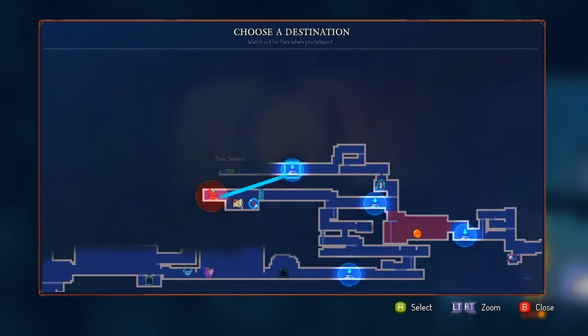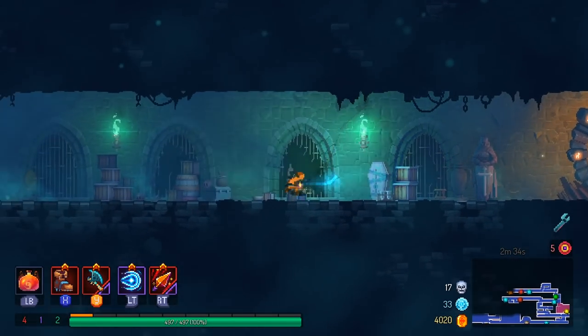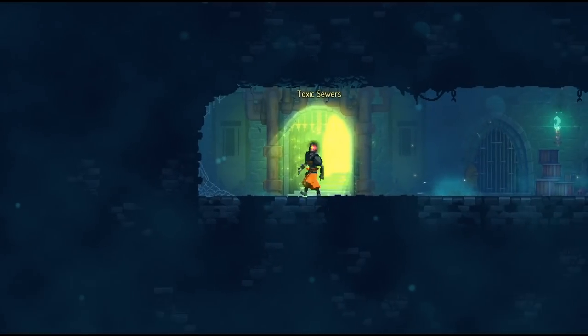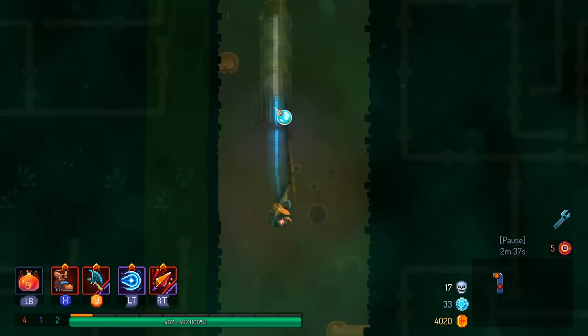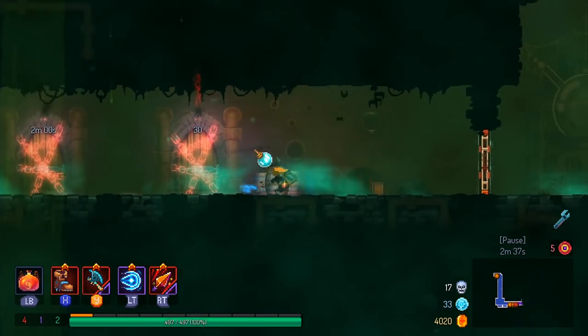As always, this weapon comes from the Thornies, the hedgehog guys that you find pretty commonly in the Ossuary. So if you're looking to get this thing yourself, it's a pretty good brutality weapon if you're looking for something to buff out the roster. Just head over to the Ossuary with a blueprint grenade. It's one of the easier blueprints you can get.